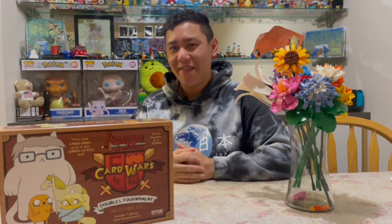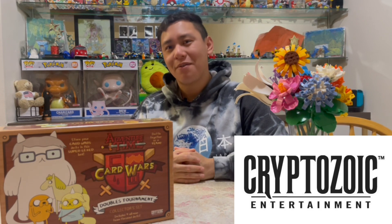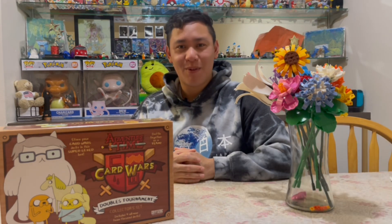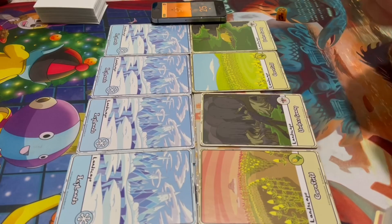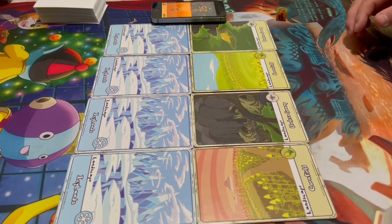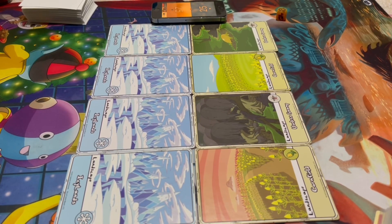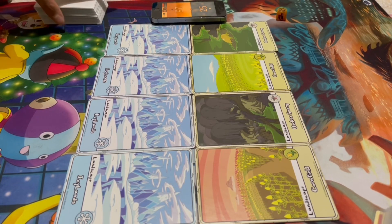Hello everyone, Legend of Eon here and I've got for you guys another Card Wars video. Thanks to Cryptozoic Entertainment for sponsoring this video as well. Wait for the end for some awesome announcements. Shout out to my boy Adrian — he's going to be playing the Immortal Maze Walker deck using the Cornfield and Useless Swamps. I will be using the Icy Lands deck. We've already shuffled each other's cards and drew our hands. Adrian will be going first.